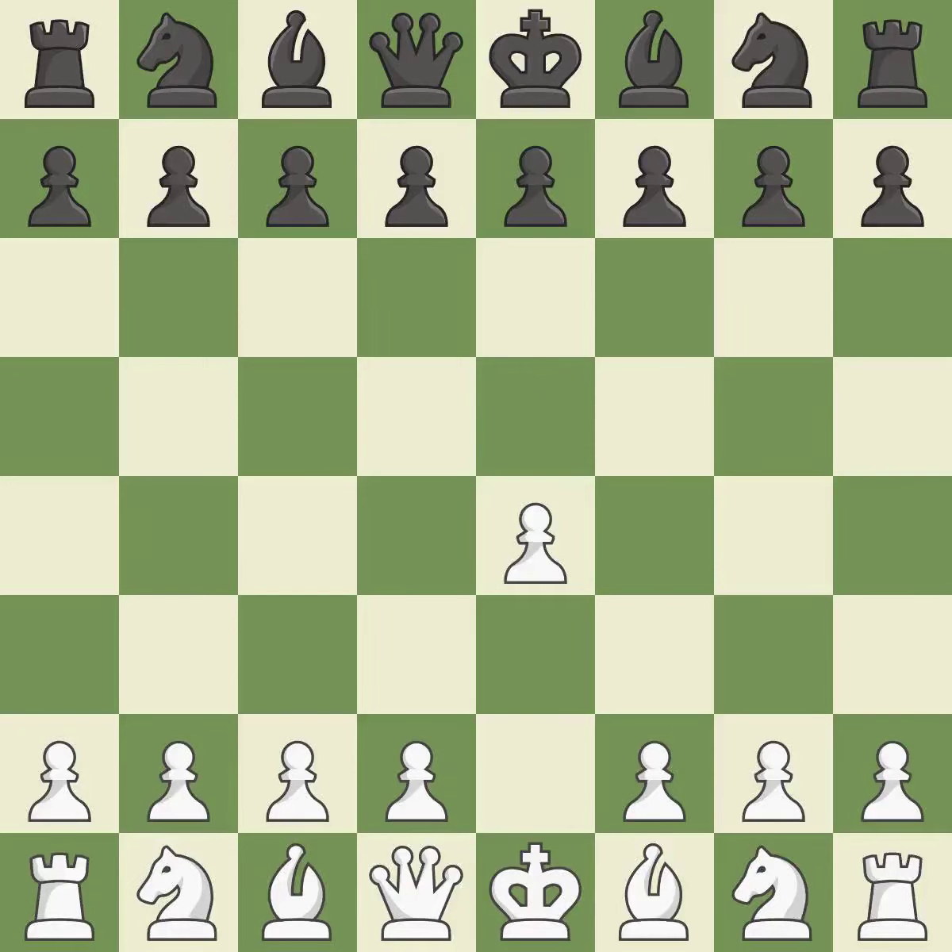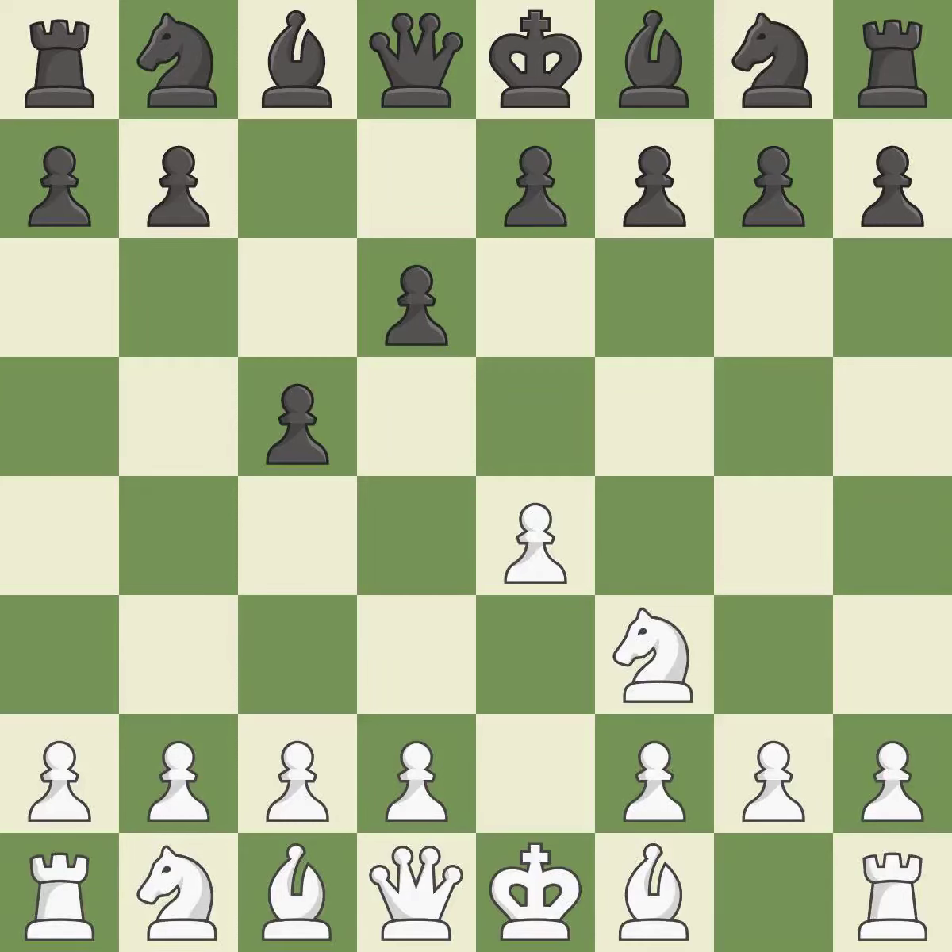Sharp games are frequently the result of starting with the king's pawn since it dominates the center and frees up the bishop and queen on the light squares. The c-pawn in the Sicilian Defense controls the d4 square. Nf3 moves the knight toward the center in anticipation of a pawn push on d4, where it will be ready to retake the piece if black captures on d4. D4 offers to trade the d-pawn for the c-pawn, giving up a center pawn for more active pieces.